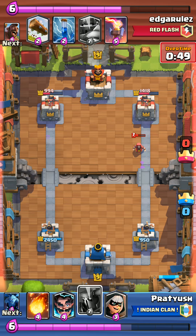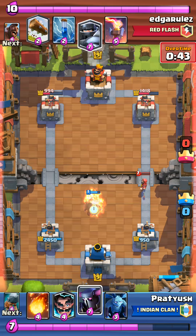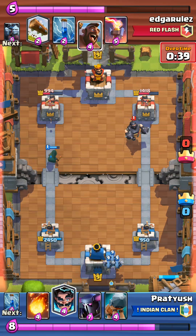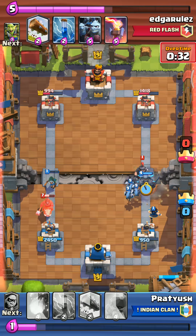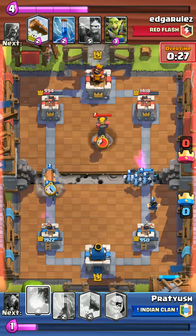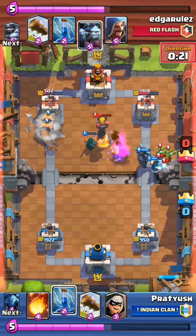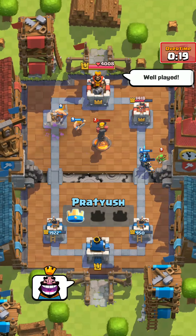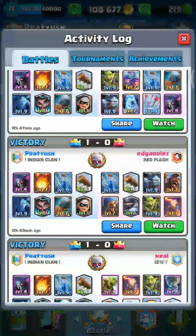Don't worry about elixir advantage in 2x - most of the time you'll be wasting elixir sitting on 10. Bandit to lure out the wizard. Mega knight, minions from my side. His hog comes in - the bandit will survive and boom, hog's taken care of by the bandit. The battle ram on the left is in front of the tower - boom, good game. That fireball did a good job though it wasn't needed.